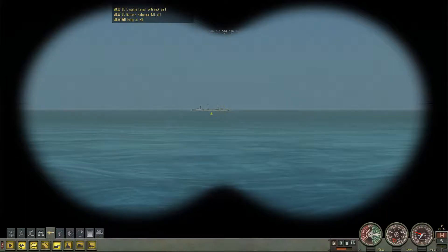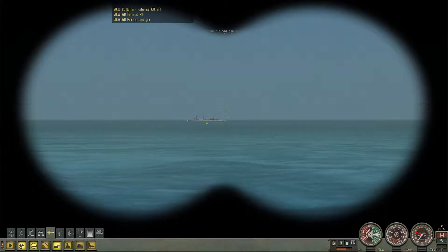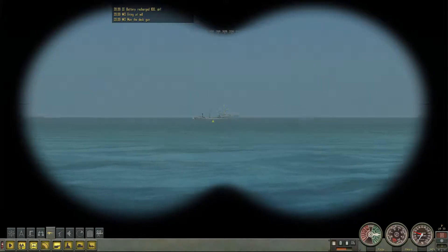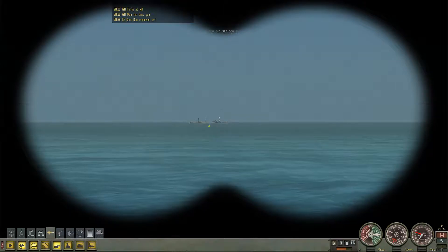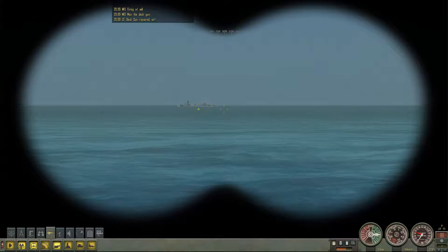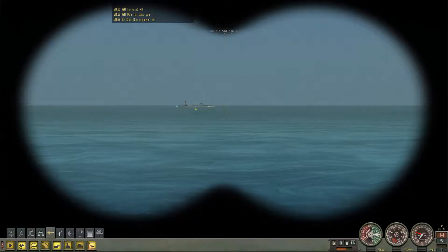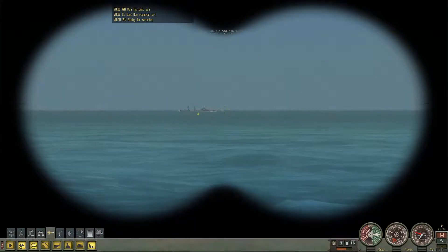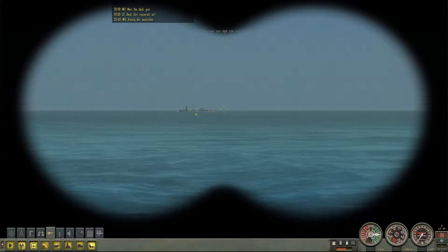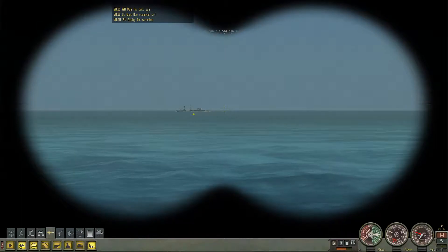Welcome back — and the deck gun crew misses their first shot. The batteries have been fully recharged, which is good. We've found that contact and it's a little old tanker. Interesting gun sound effect still. That was a hit — there goes his mast, he'll be crippled now. And that's his bridge. You should be aiming for the waterline — don't aim for just the hull, aim for the waterline please. Put holes in him below the waterline so he sinks. That's not the waterline, guys — want the captain to take over again?